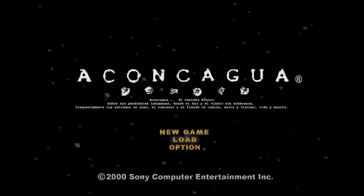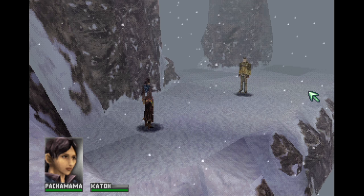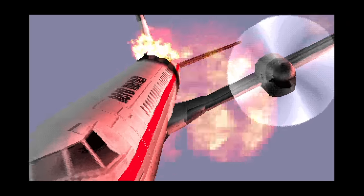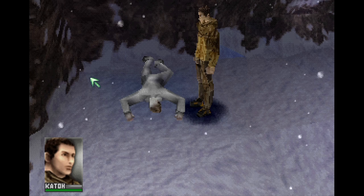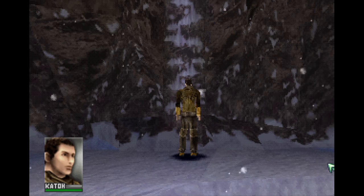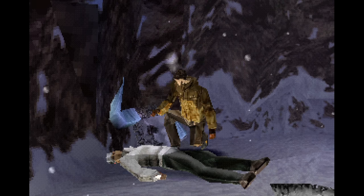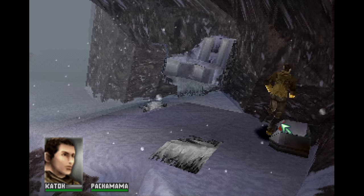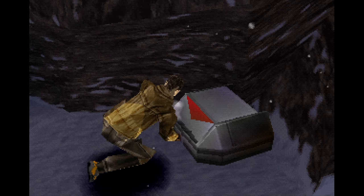First up is Aconcagua for the PlayStation 1 from Sony. This is a point-and-click adventure. You start out on a plane which soon explodes, leaving you stranded in the Andes Mountains, and you need to work your way down the mountain known as Aconcagua. You use the on-screen cursor to point where your character should go and what they should interact with. It's extremely odd at first — I wonder why they chose this method instead of just directly controlling your characters. They don't always go exactly where you want, but you do get kind of used to it.